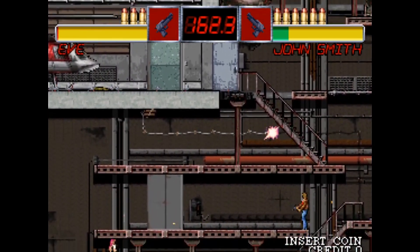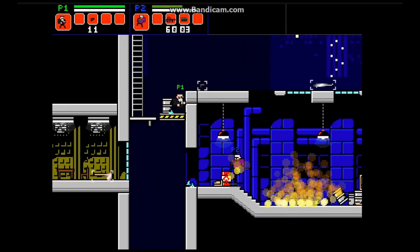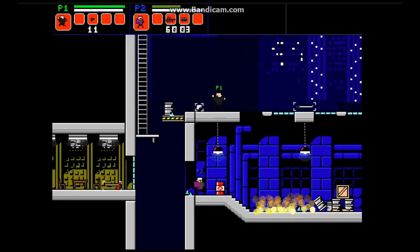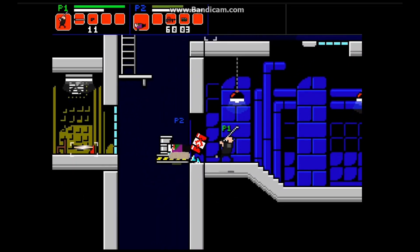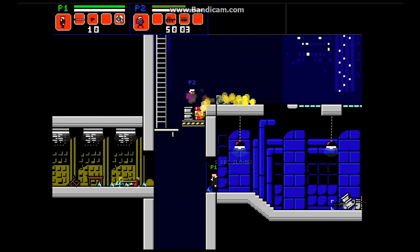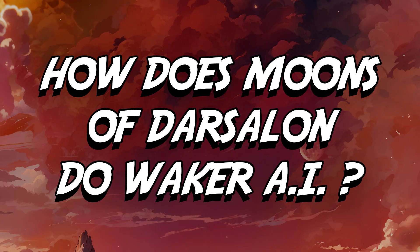Super Fighters 2 is a one-on-one fighting game similar to The Outfoxies, where you can play against the CPU. However, I've only found matches where two humans compete, so I'm not clear on the CPU's abilities. But based on the level design, it seems to behave similarly to The Outfoxies. Now, how does Moons of Darsalon manage the walker AI?